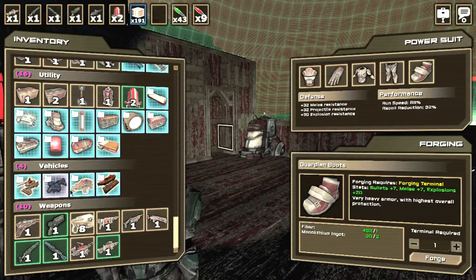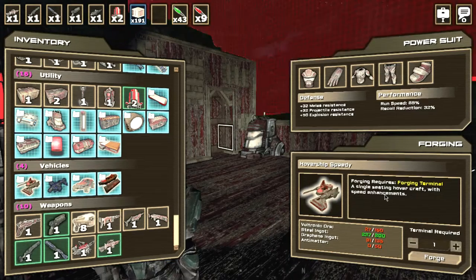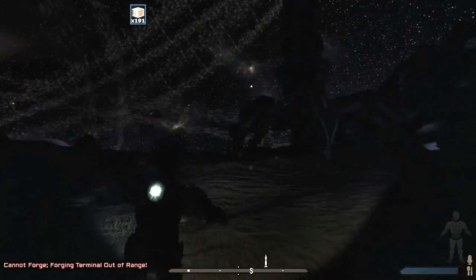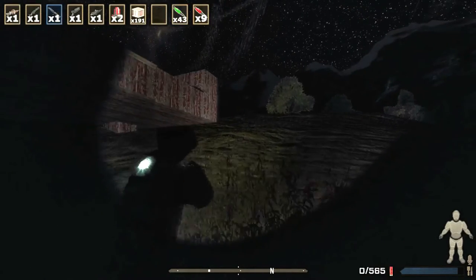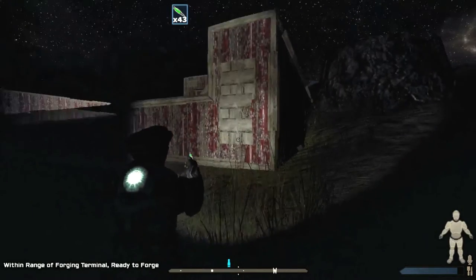For things like the space copter, if I want to make it I'll need to collect all the materials again, which is a lot of work. I've started the process and written down the totals. I made enough steel ingots — now I just need to collect some voltronic ore and other stuff, which we can do on the way to the crash spaceship.